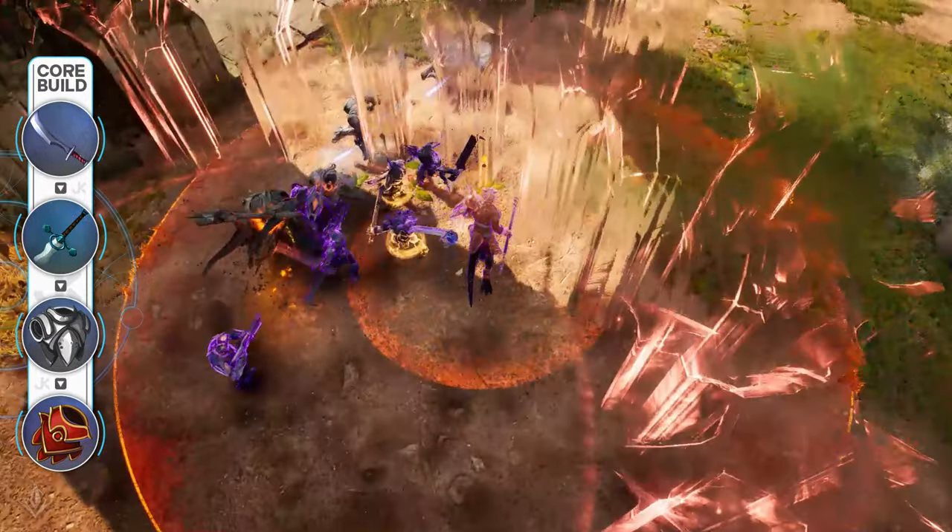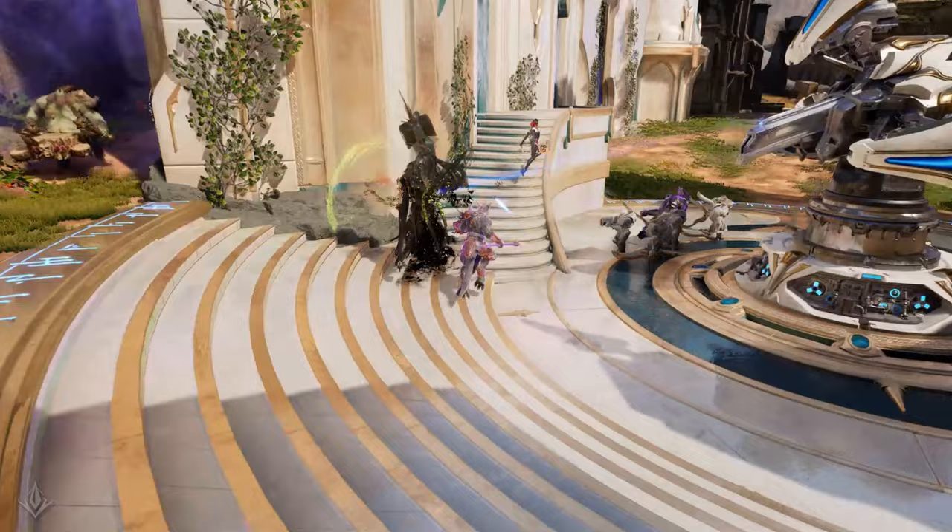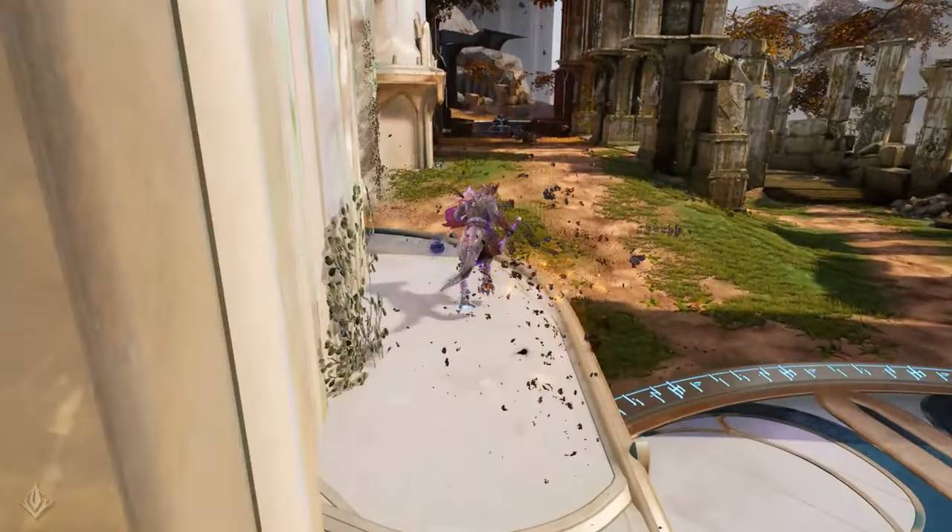Similarly, Draconum gives Zarus both offensive and defensive stats while amplifying his passive heal. Draconum also helps him chain kills back to back by providing some health after every kill he gets. Once at full build, you'll be able to 1v1 almost anyone on the map and provide plenty of support to your team during objectives and teamfights.